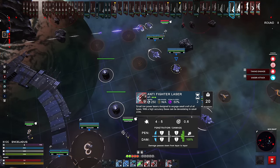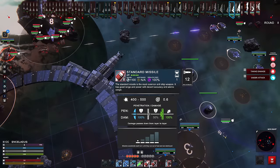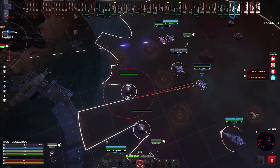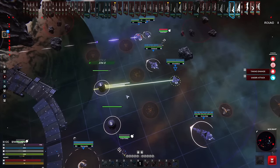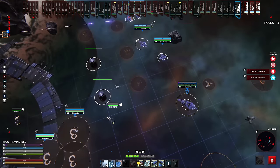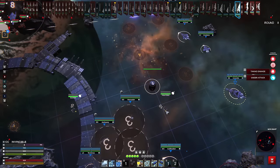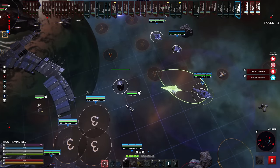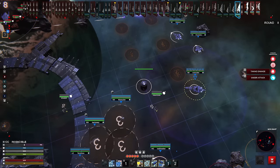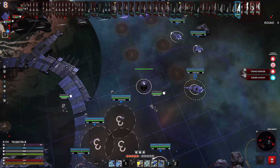I noticed that a lot of my anti-fighter craft are kind of isolated from the rest of the battle group, and I'd really prefer that not be the case — I'd like them to be together with everybody else. Medium laz that down — I don't think the medium lasers have the punchiness to destroy those in one turn. We do have capital lasers ready to go though, so we'll blast those out of the air real fast.